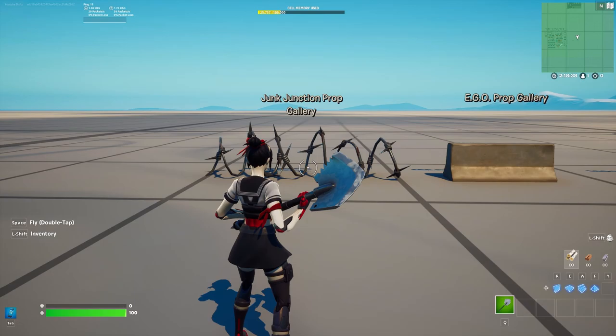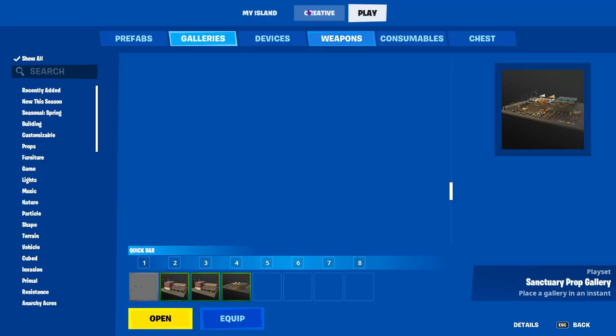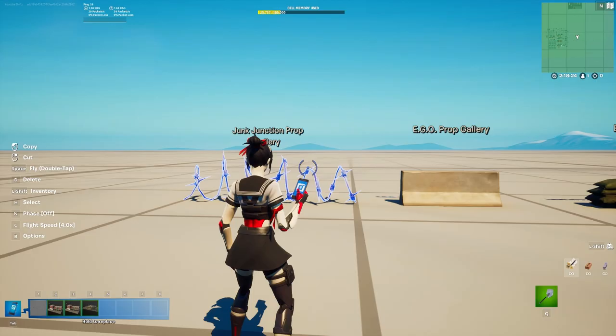The first thing you need is a Junk Junction barbed wire piece from the prop gallery. You can go to Creative, go to Galleries, look at Junk Junction, press Open, and the barbed wire is right there.